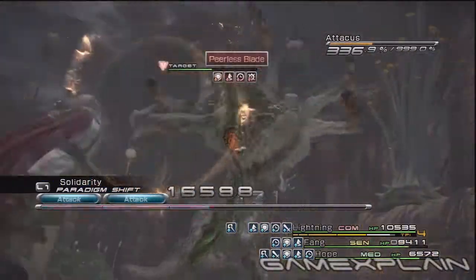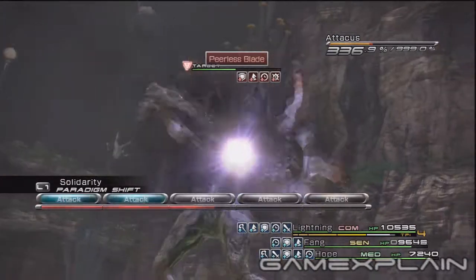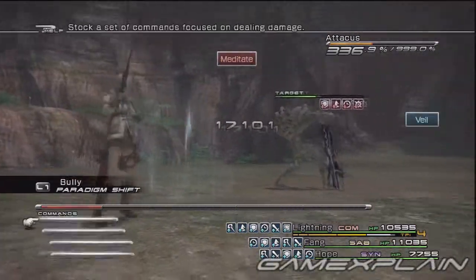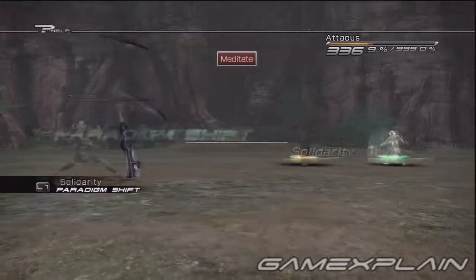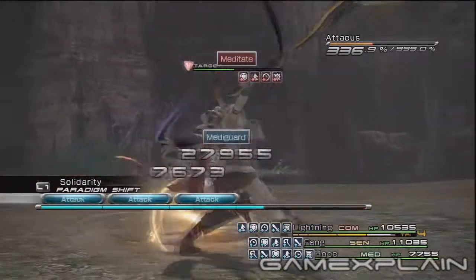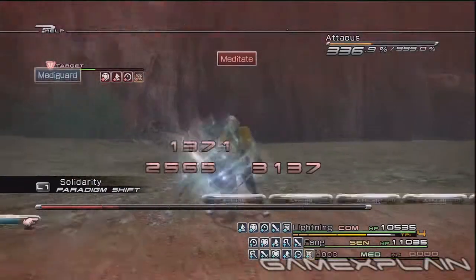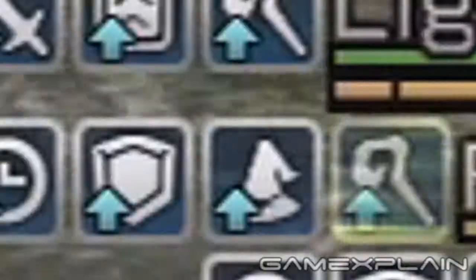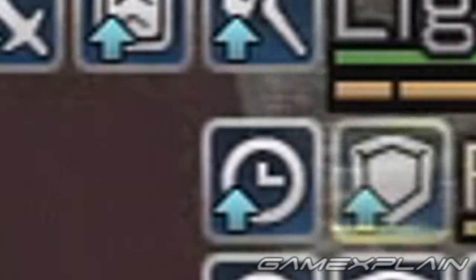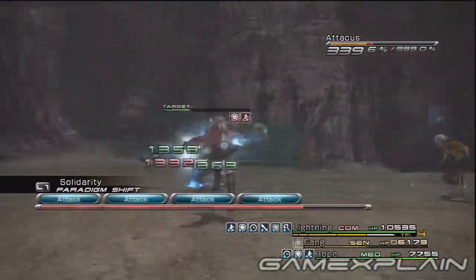Once you get him down to half-life, his blade will break again and he'll get a new one. Switch to Solidarity to anticipate his new charge move, Meditate. You should use the same basic strategy, but it will be a lot harder from here on out. Meditate comes every five moves still and there will be a short pause before it. If it's not directed at Fang or Fang doesn't have Protect, the target will probably die. This will also remove several status enhancements, so have a few as a buffer if you can.